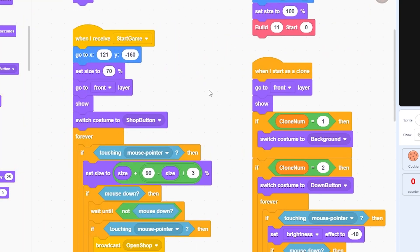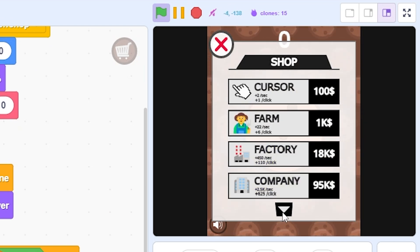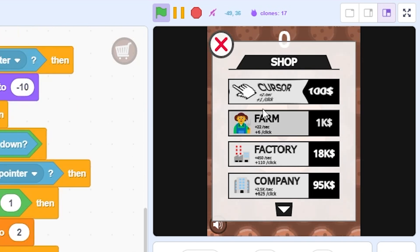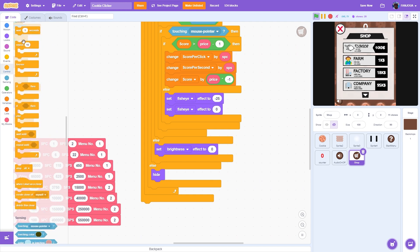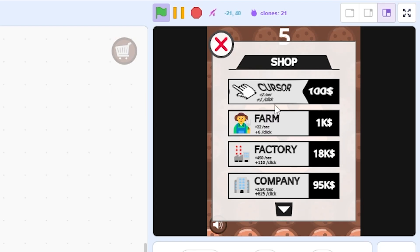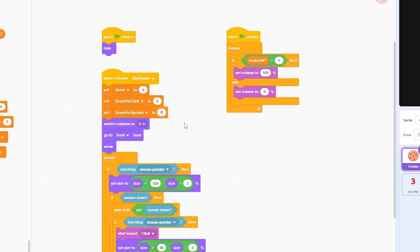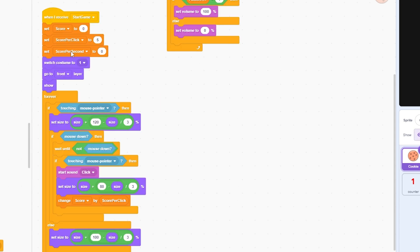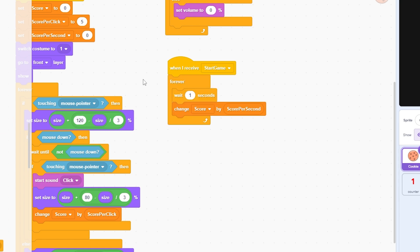Switch to costume 'top button' for the shop button. Also initialize: set menu number to 1 at the start, and set score per second to 0 on the cookie sprite. For the score per second to actually work, add to the start game script: forever — change score by score per second, wait 1 second.